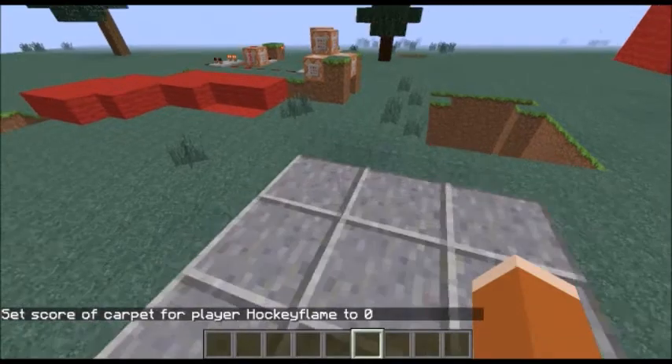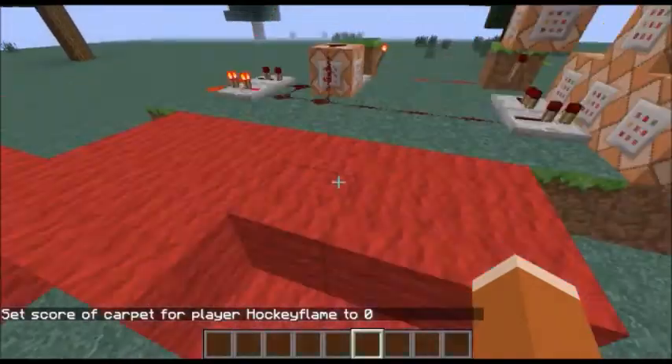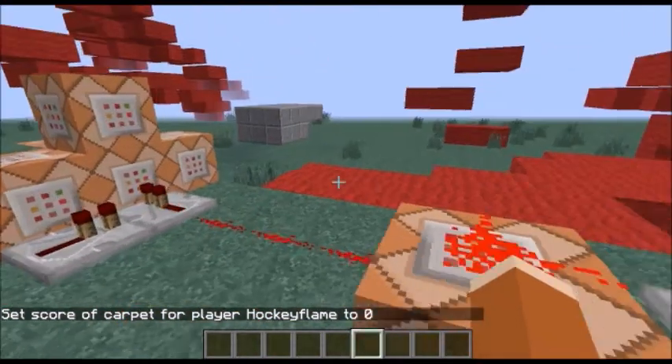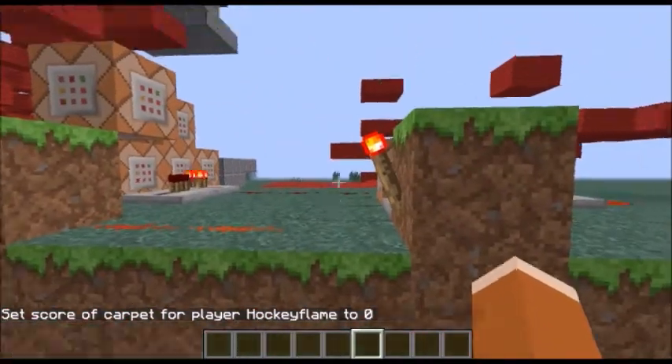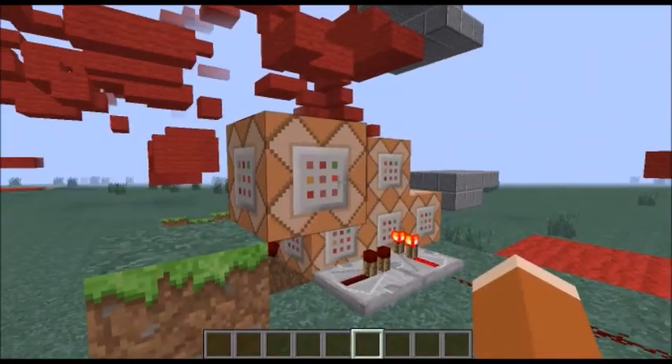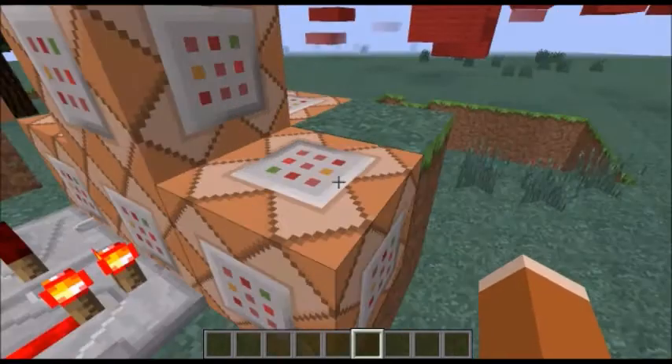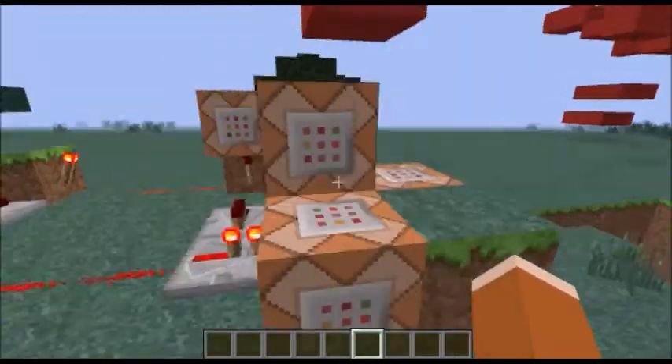These commands will be in the description so you can check them out. It only uses a total of seven command blocks: the test four, the looking-down one, and then these five which control most of it.